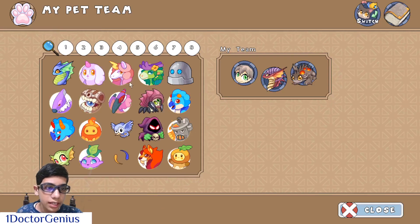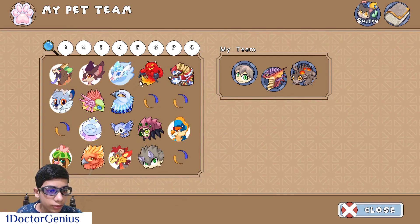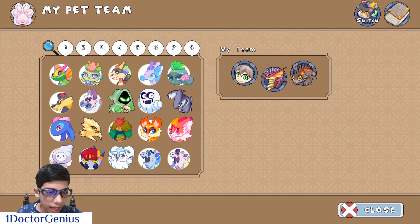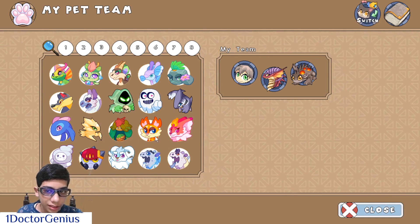Let me figure out if I already have this pet because I'm trying to collect as many different pets as I can. Let me search for it quickly. I should have it — I have its older friend. I like these ones, just look at their face.